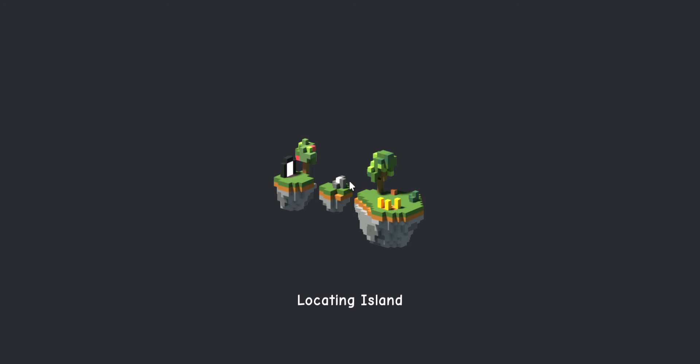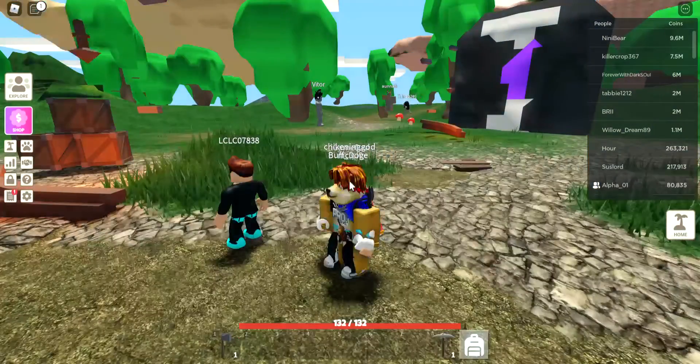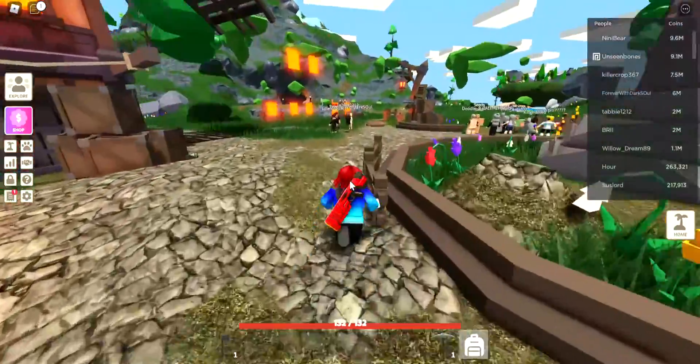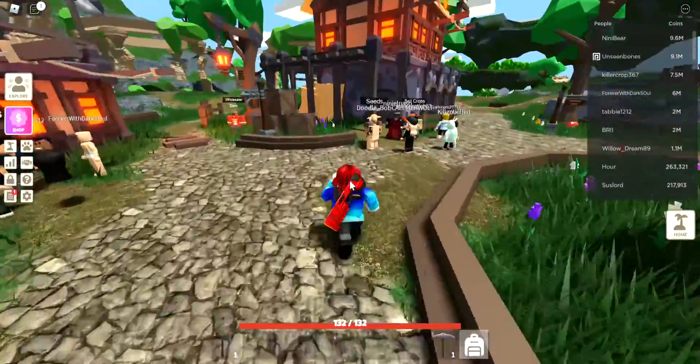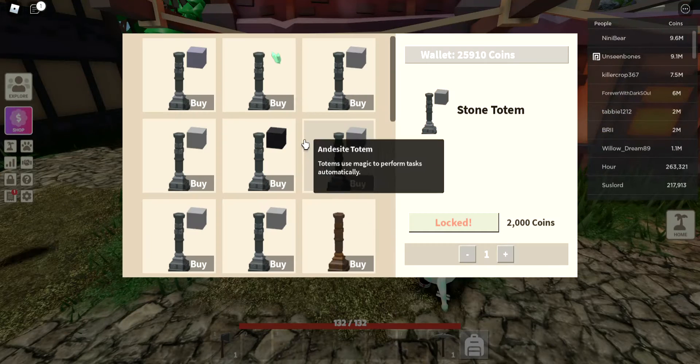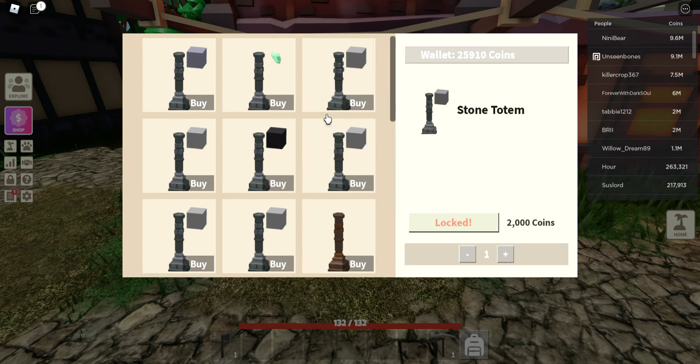Then you go to a public island and see if there's any cafeteria belts. After that, you go to totems — you can get any of these, but these make stuff.